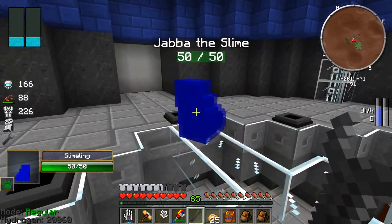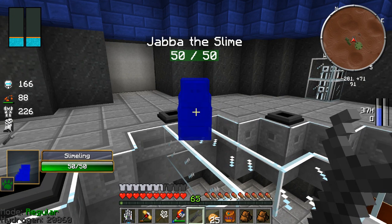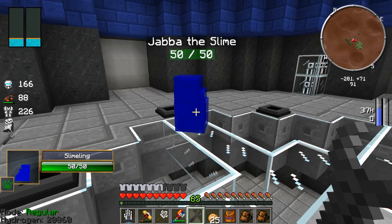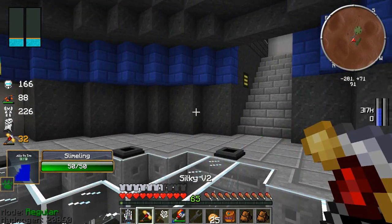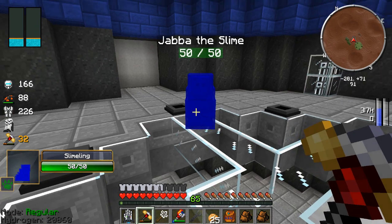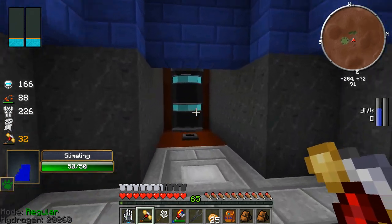Jabba, I can tell you're really happy — we got a nice farm. I'm sure you're thirsty for some action. Maybe a little bit later we might be able to go out and do some exploring together. Alright, I'm going to go ahead and get started.